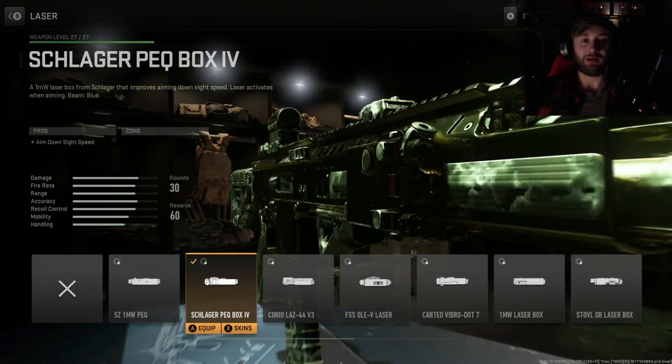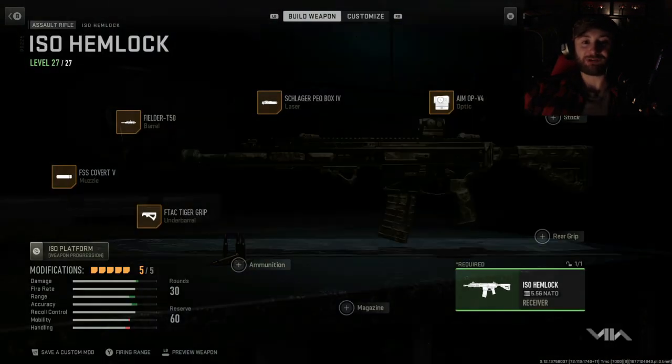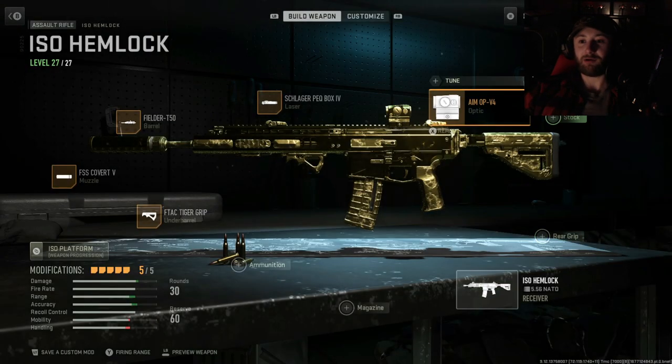Then going up to our laser, we've got the Schlager Peck Box 4. It's not visible, which is what I like about it. But it does help the ADS speed just to kind of balance out where we've got that suppressor and barrel on here.